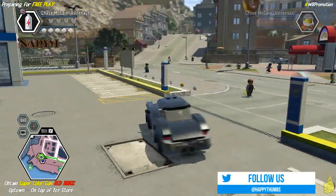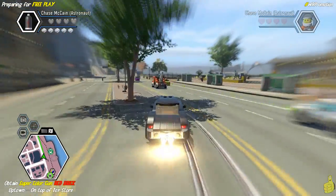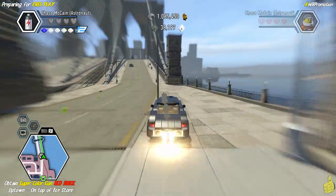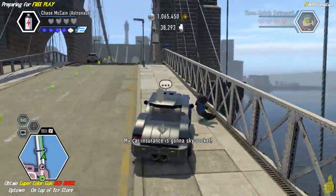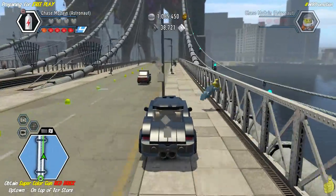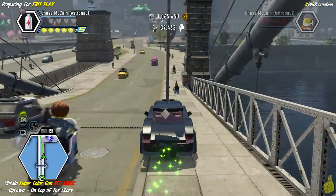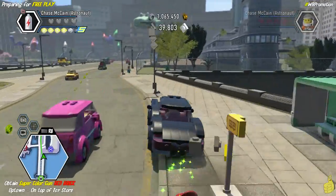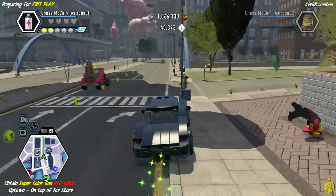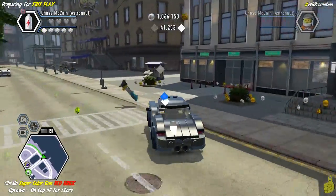We hop into Chase McCain's mobile, hit that turbo button and get the boost on, plowing through a whole bunch of things. With that 2x brick builder on, it's actually going to give us a whole lot more than we'd normally get. In this case I believe I also build up the flash car, which is a trophy achievement — we should have a video up for that already. Feel free to check the quick links in the video description below for the location just north of the museum, where we'll get that color gun dispenser to get on top of the toy store.